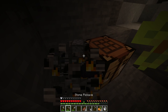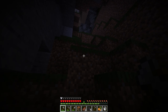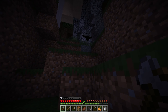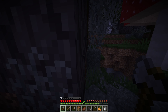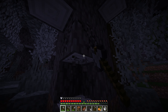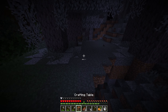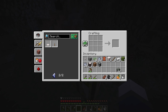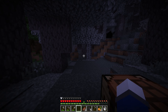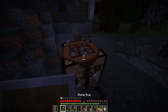We've got some food. Let's pick up our furnace and get out of this cave — we need to quickly craft a shield. We have to be careful. It's definitely night time. Let's get some wood. We've got a shield. I feel a little bit safer.